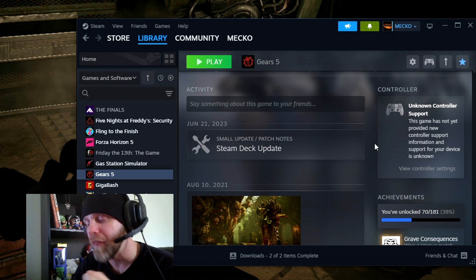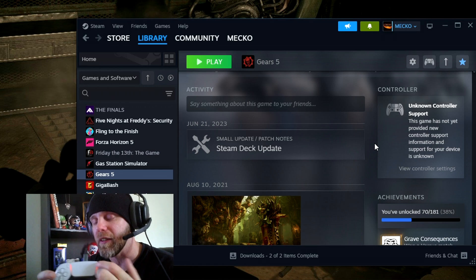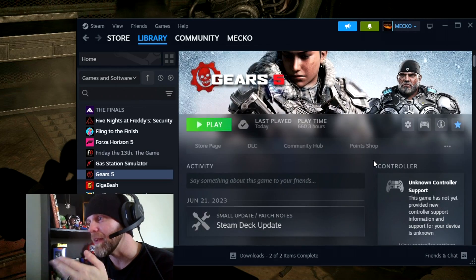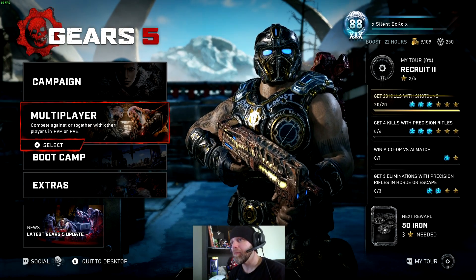I've been noticing, and I've been hearing from some of my friends, that the PlayStation 5 controller is not connecting correctly. You might notice that the light on your controller is not lighting up, and you'll see 'unknown controller support.' We're going to use Gears, which I know is an Xbox exclusive, but I'm going to show you how to get it to work.